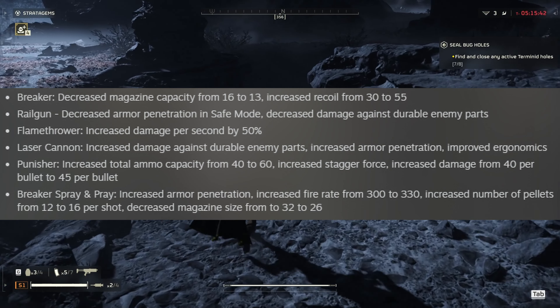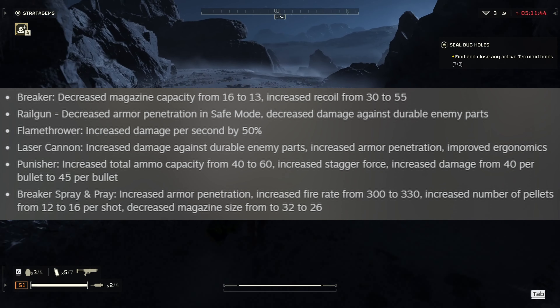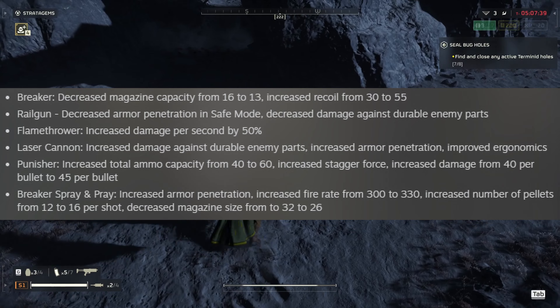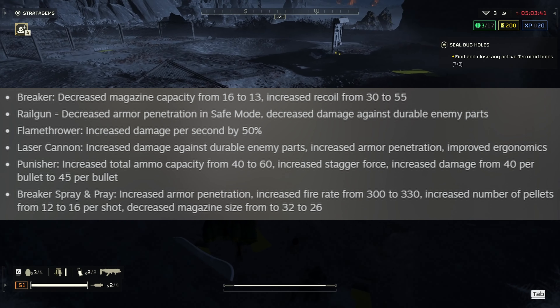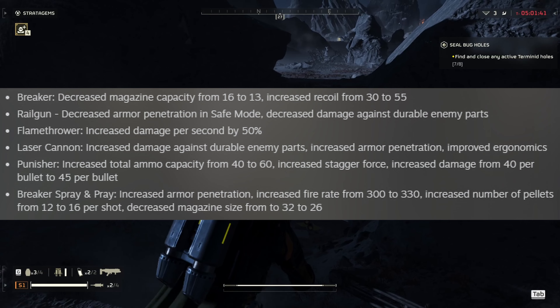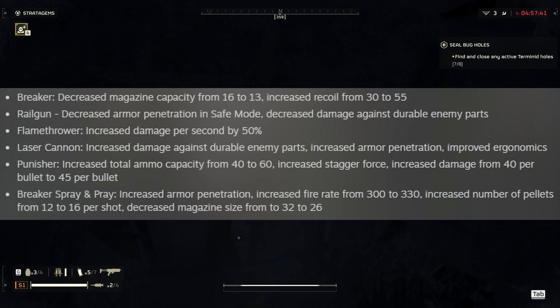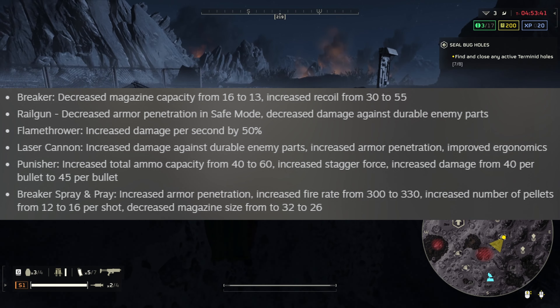The Punisher is finally getting more ammo capacity, from 40 to now 60, with increased stagger force and damage per bullet increased from 40 to 55. The Breaker Spray and Pray now has increased armor penetration with an increased fire rate from 300 to 330, and the number of pellets increased from 12 to 16, meaning more damage.